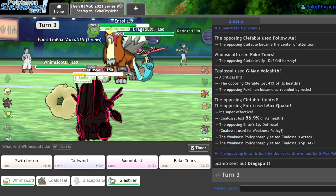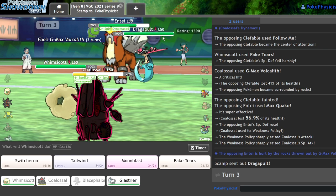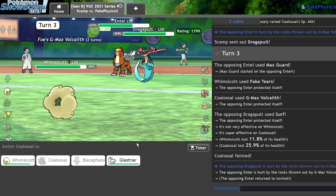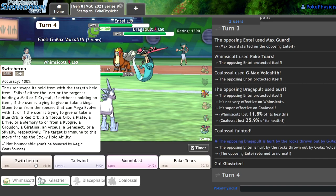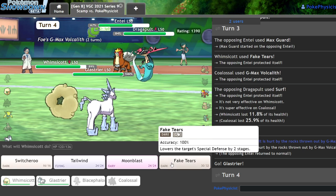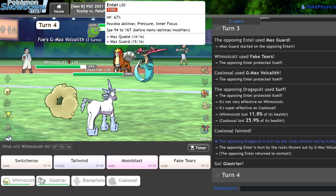There's the Dragapult — I outspeed it pretty easily. I can Fake Tears and just KO this Entei. I have a feeling it might be Assault Vest just judging by how they're playing it. Dragapult's no issue for these two. They Max Guard and I end up losing my boy — not the end of the world though. I still have Vocalith up. I might lose, it's going to be kind of close. My Glastrier obviously doesn't outspeed. I've got a White Herb on this guy. I think I definitely have to hit the Entei.